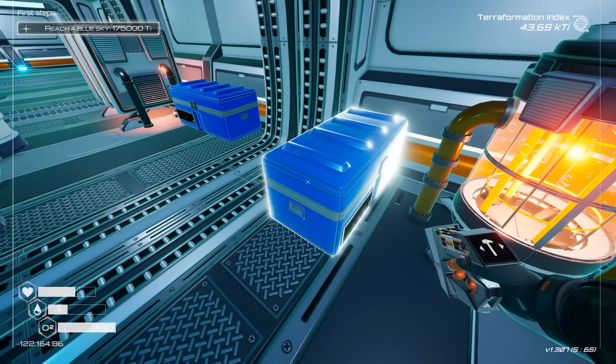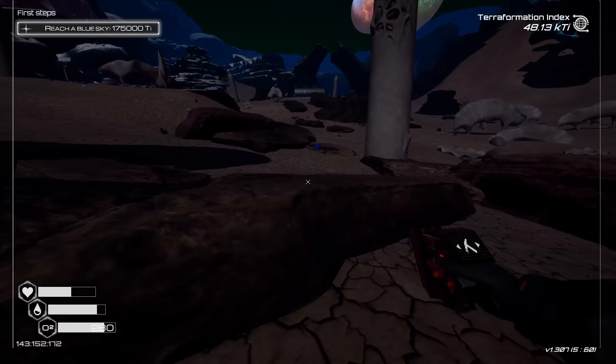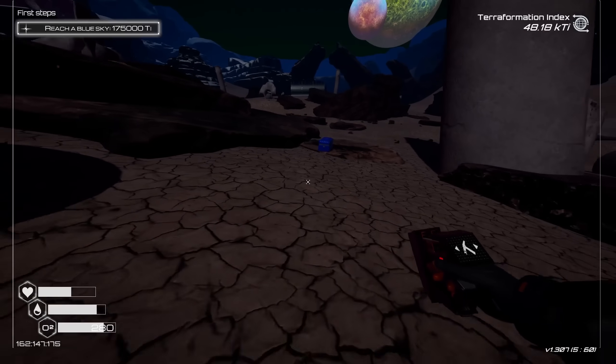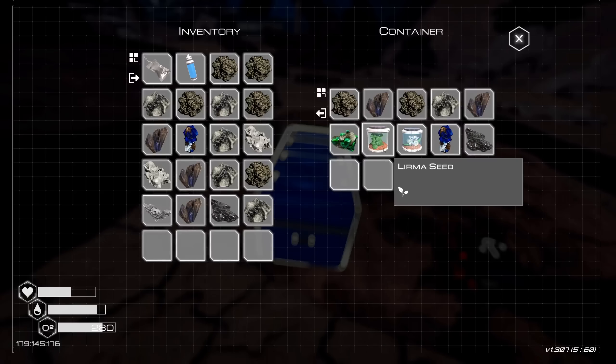Okay, making my way over to this structure that we saw earlier — there were three chests here. Can't deconstruct. Nice. Need some silicone in my life, though. Very curious what this is. What the heck? I wish it wasn't so dark out — I can't see what I'm doing. But yeah, we're gonna build a structure here just as a temp base as I'm exploring this.